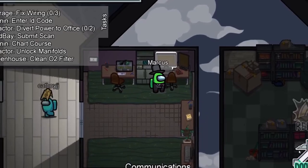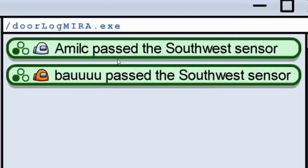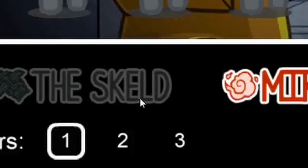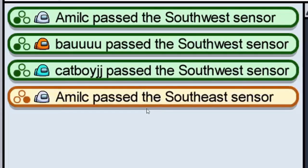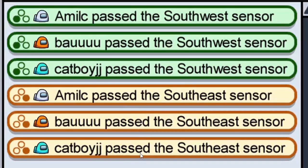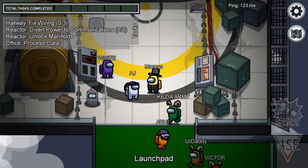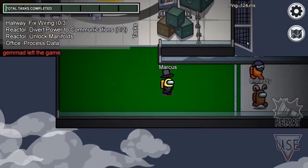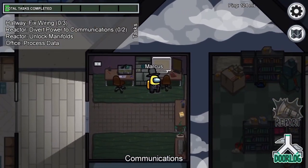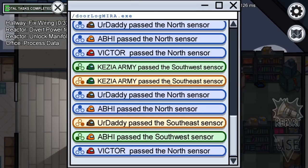This is a guide on how to read the logs on Mirror HQ in Among Us. Logs only appear on the map Mirror HQ, and it's incredibly important to know how to use them because on Mirror HQ you don't have access to cameras or vitals. To find the logs terminal: once spawned in on Mirror HQ, head down and to the right, head up past the med bay, and here's the comms room. On this computer in the comms room is the door log — click on 'door log' in the bottom right of your screen to open the logs.